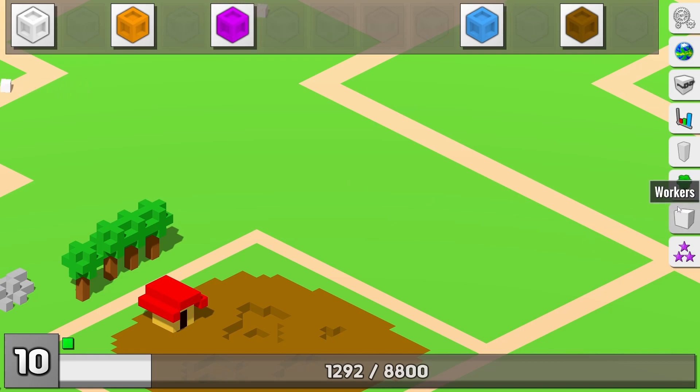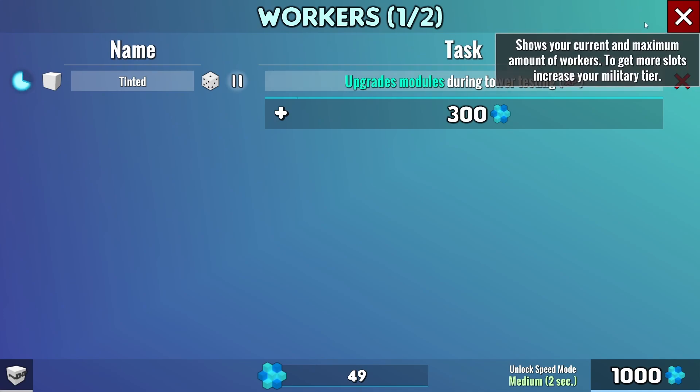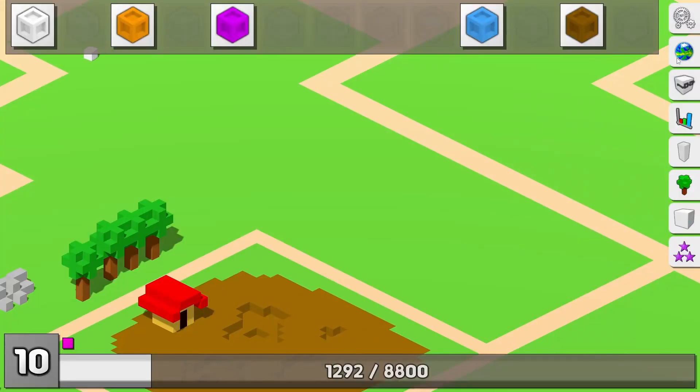Here you have a worker that can also upgrade your module. When you're in tower test you can just say leave it and let it upgrade - you just kind of sit around and watch YouTube while you do it. Pretty simple that way. I just constructed something new - the mine!